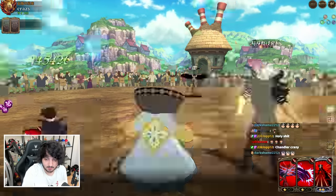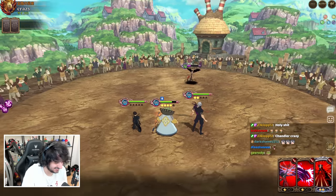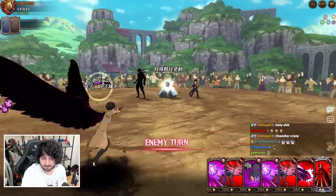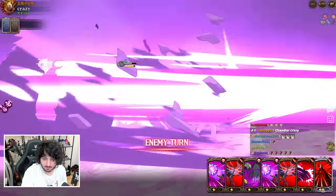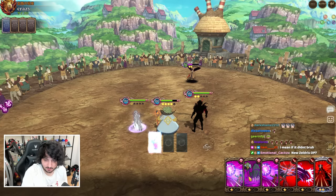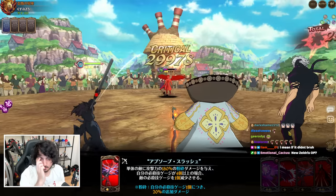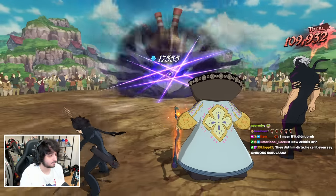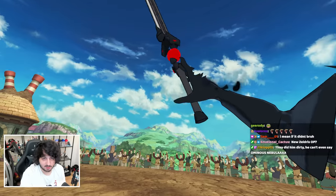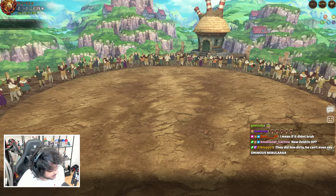Can Zeldris ultimate kill? It did — I'm actually surprised. I think if I do the one attack with Zeldris it won't kill, then Chandler should finish. I was wrong about that. Cool ending screen for Zeldris though. It's a good relic to go second with because you cleanse, so you can use dodge food.